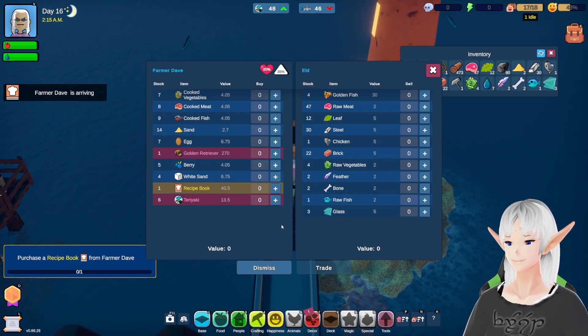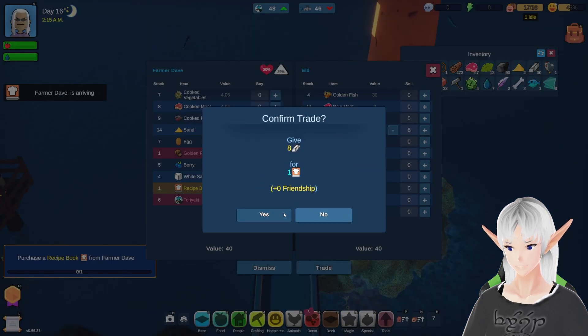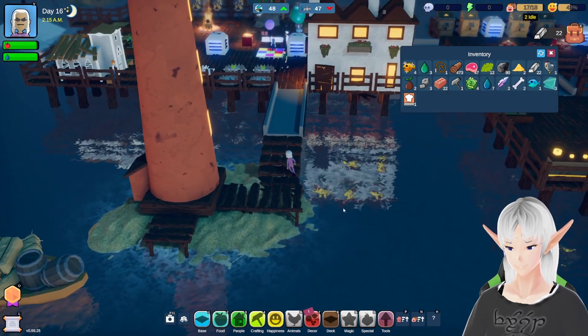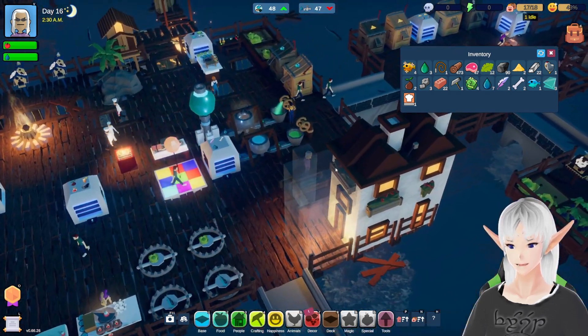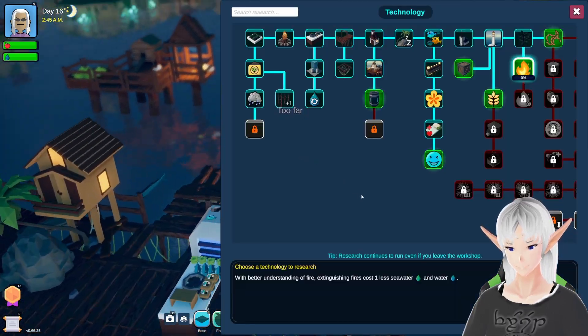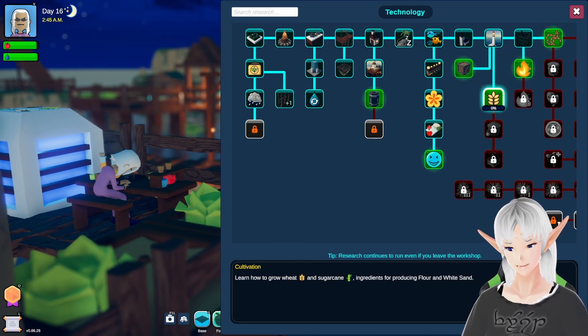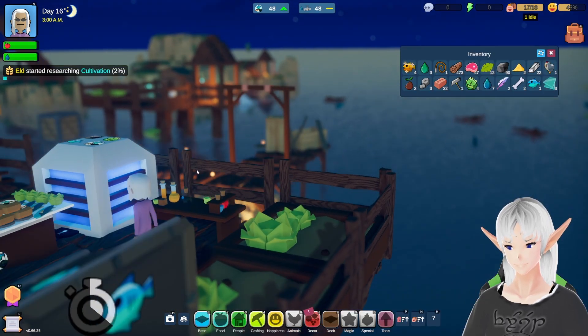Farmer Dave finally decided to show up after just about everybody did. So we're going to go ahead and grab the recipe book here. We're going to trade him some steel bars for it. There you go — thank you. And now we can do our research on our next item, which should be the wheat and the sugar cane. Yep, there we go. We'll go ahead and research that — it'll take just a minute.